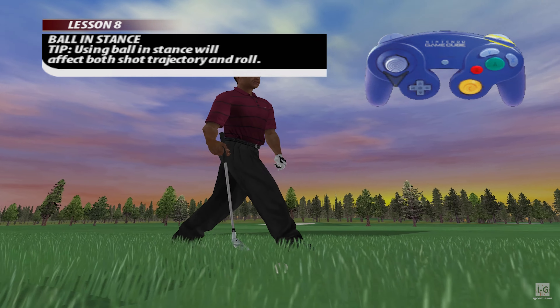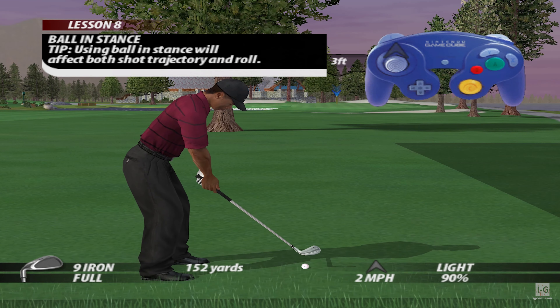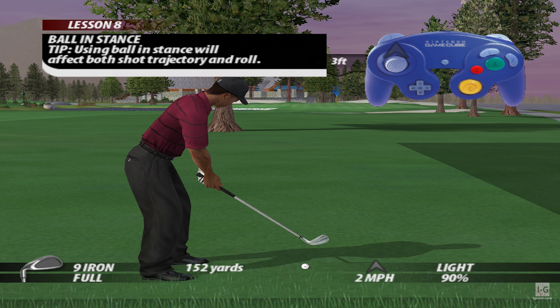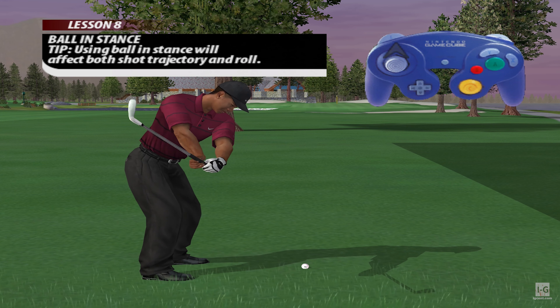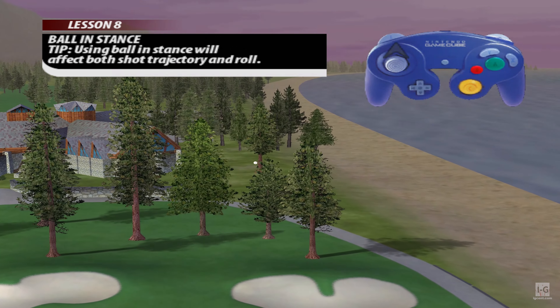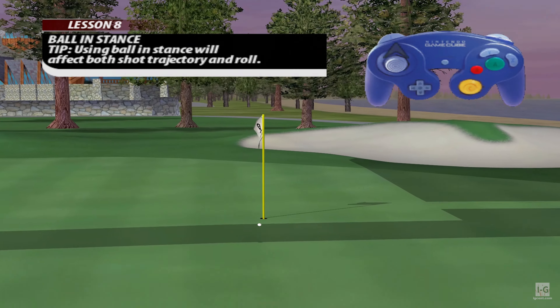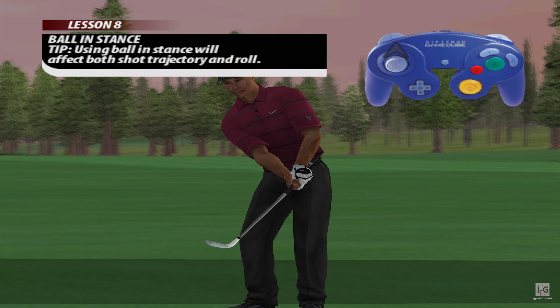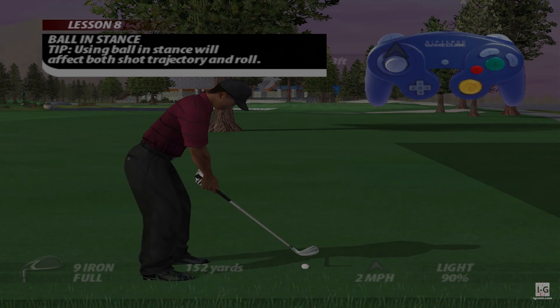Move the ball forward in your stance to clear the obstacle and land the ball on the green. Make sure you move the ball forward in your stance and take a full swing.